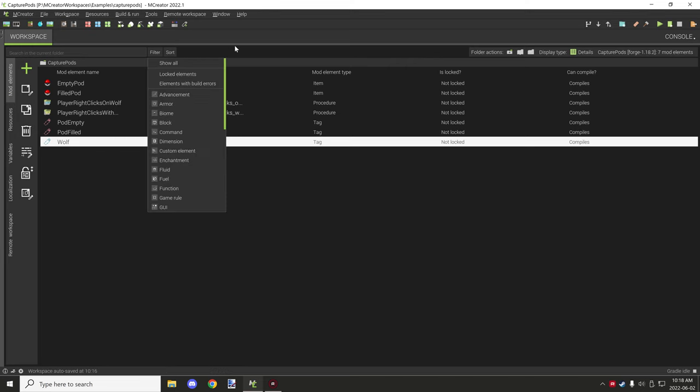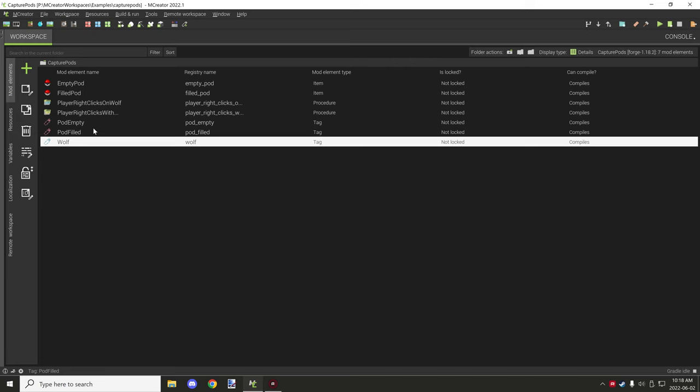A good idea when setting up tags is to append something like 'item tag' at the end of the name so it's easier to search for in the results. You can search 'item tag' and all item tags will come up. You could use the filter function too, but naming them this way helps separate things — for example, item tags vs. block tags could share the same name and that's fine, but it's good to keep them distinct.